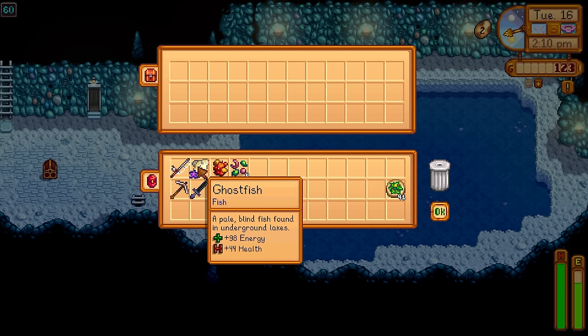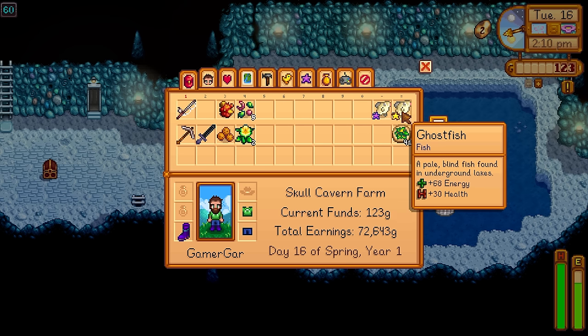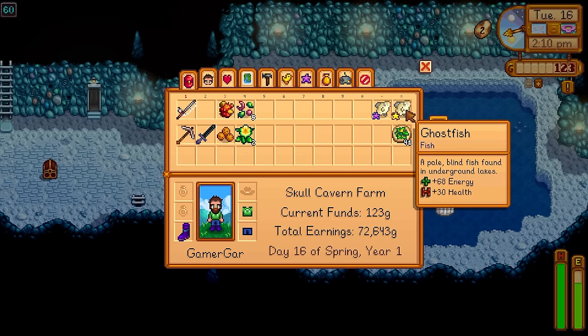If you have trouble pulling up a huge amount of ghostfish, don't worry — just make yourself a bait maker, put some ghostfish inside, and reap the rewards.